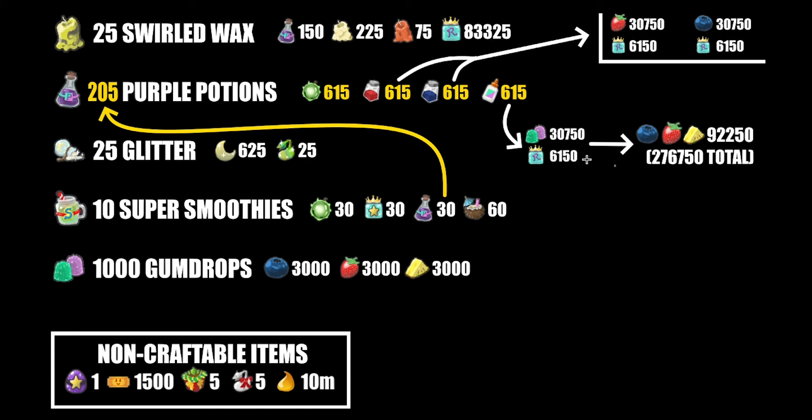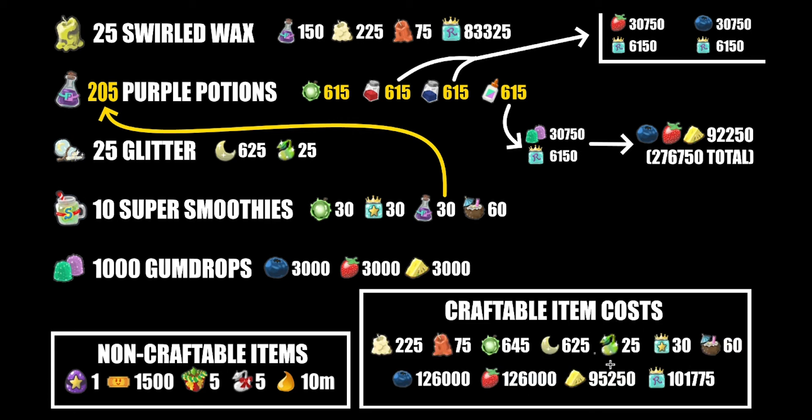So with all this information, we can add together all of the final results. All of the craftable items — except for star jellies, tropical drinks, and the waxes — come to: 225 soft wax, 75 hard wax, 645 neon berries, 625 moon charms, 25 magic beans, 30 star jellies, 60 tropical drinks, 126,000 blueberries, 126,000 strawberries, 95,250 pineapples, and 101,775 royal jellies. Plus all the other non-craftable items: the gifted mythic egg, 1,500 tickets, 5 festive planters, 5 festive beans, and 10 million honey.